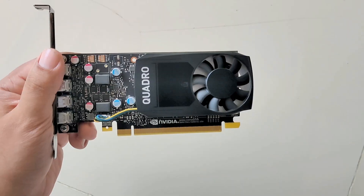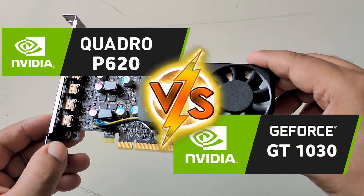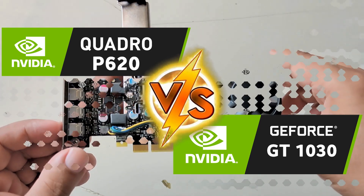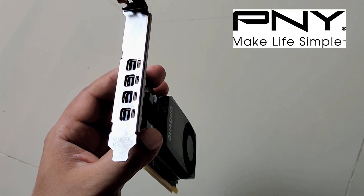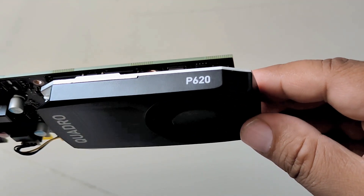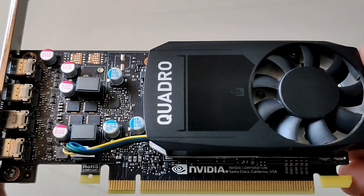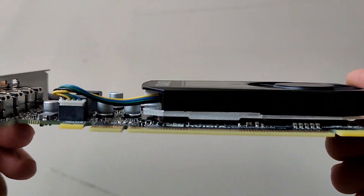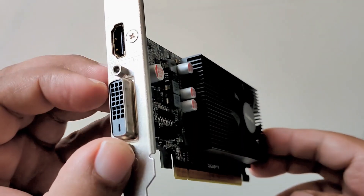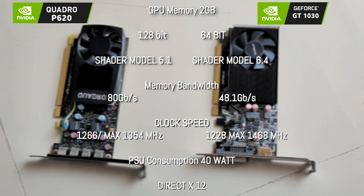In this video we are going to benchmark gaming performance of entry-level discrete GPUs from NVIDIA: the Quadro P620 and GeForce GT 1030. The NVIDIA Quadro P620 is from PNY and has 2 GB with 128-bit GDDR5 memory on board. This GPU is made for workstation computers, intended for video and graphics rendering. On the other hand, we have the GeForce GT 1030 from Gigabyte — also 2 GB but with a 64-bit bus.